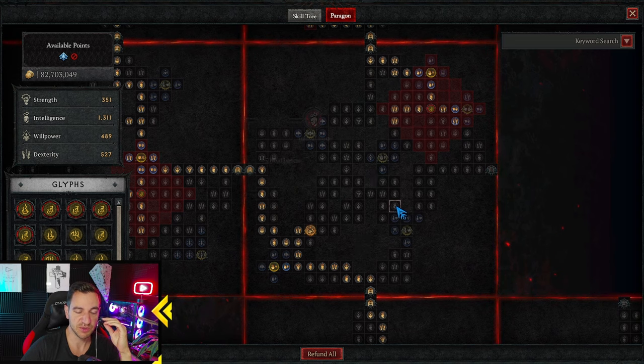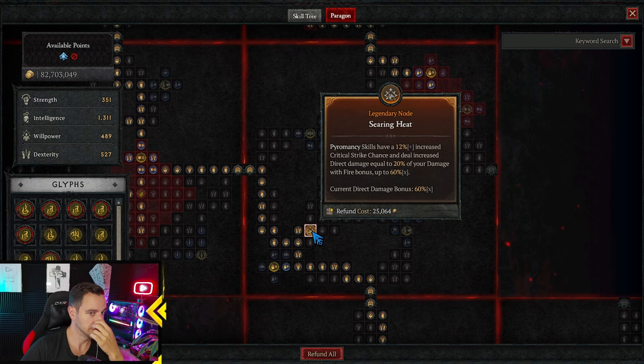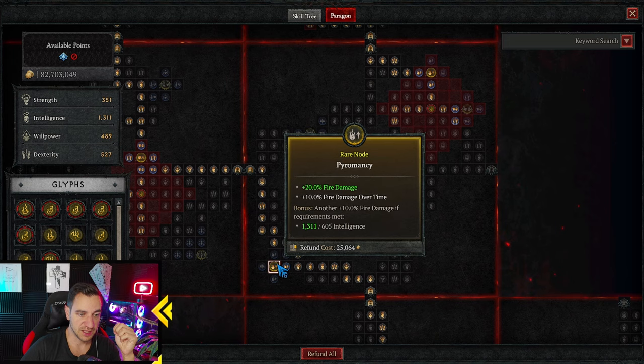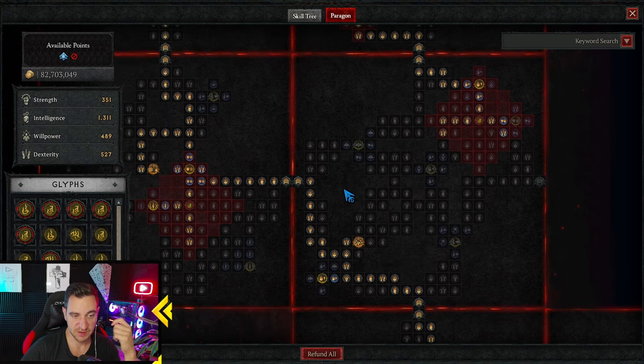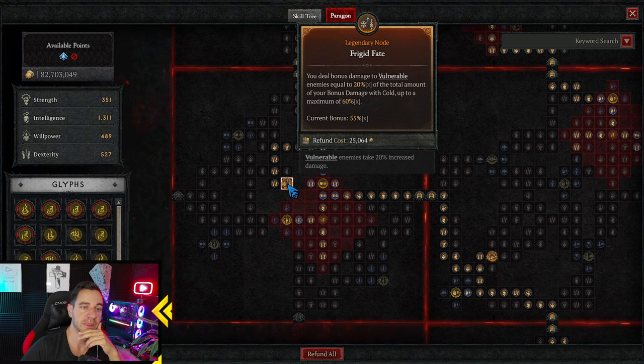We go up here straight into the Searing Heat board. What it does: more crit chance, and deal increased direct damage equal to your fire bonus, plus more fire damage over time — which is Burning. Then we go into Frigid Fate, which gives bonus damage to vulnerable and bonus cold damage up to a maximum of 60. We haven't even maxed that out, but it's great damage.